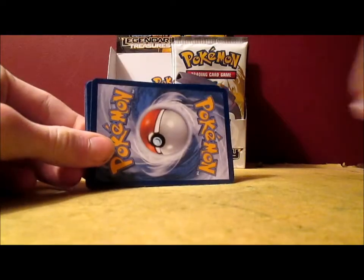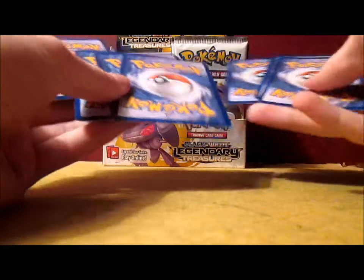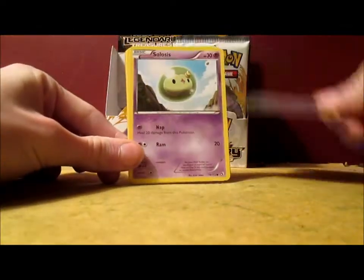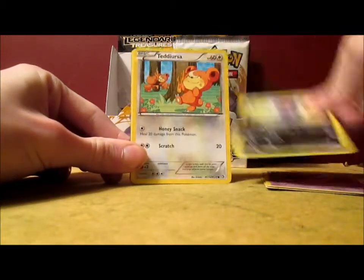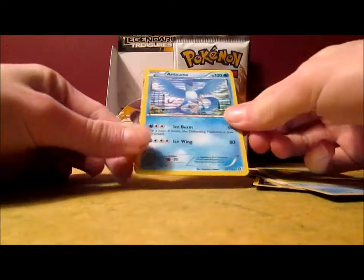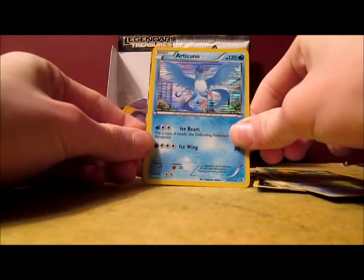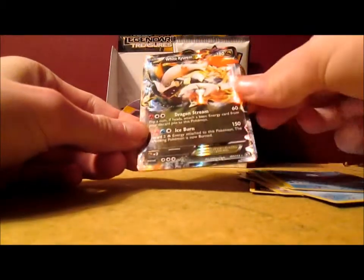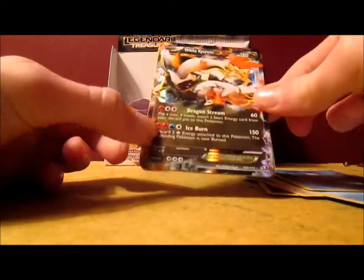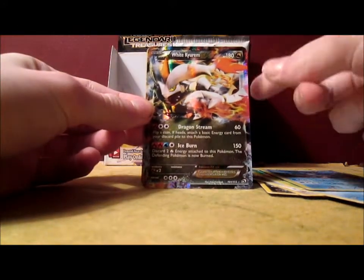A friend of mine said he was going to give it to me for Christmas — that would be amazing. I mean, that's $500, give me a break. Anyways: Gible, Solosis, Trubbish, Zora, Kedirza, Piplup, Shuckle, Articuno Holo — that's awesome! I actually got the Zapdos in the first pack, so now I got the Articuno. And a White Kyurem EX — awesome! I have the promo version from the tin, from one of the older sets, and now I got the one from Legendary Treasures.